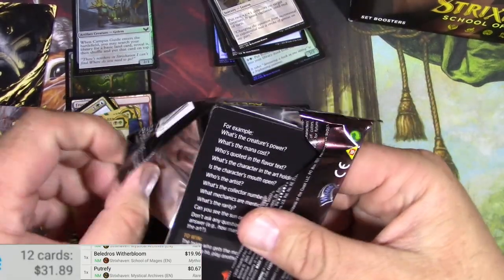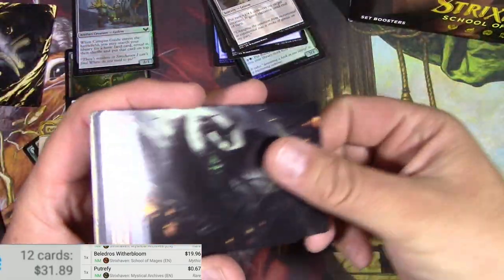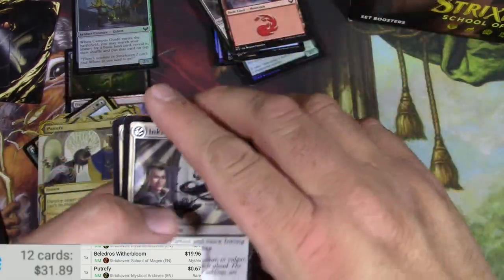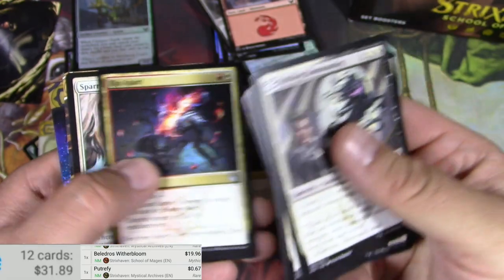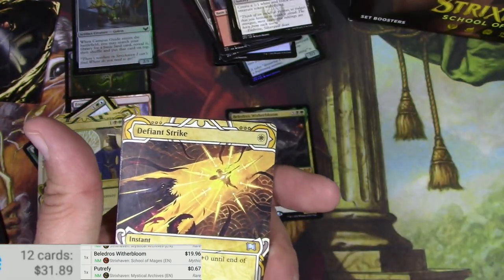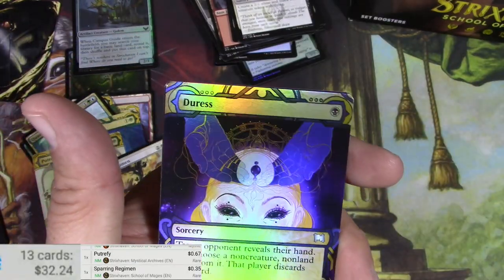I just got one set booster box and a couple of collector boxes. Same guy there — Witherbloom. Oh, I got a foil back there — I'm not going to spoil it yet. Let's get to it. Rip Apart, Sparring Regimen.